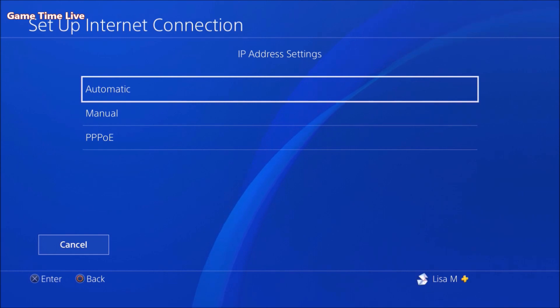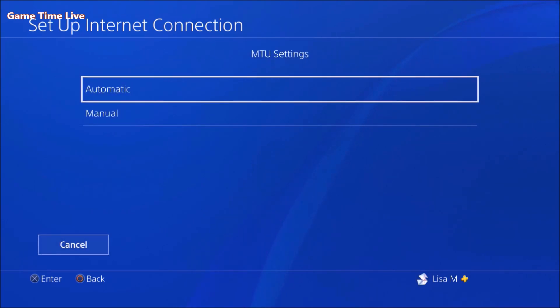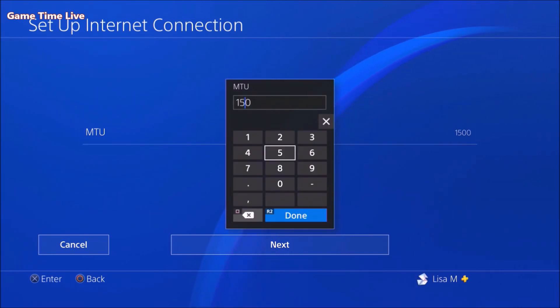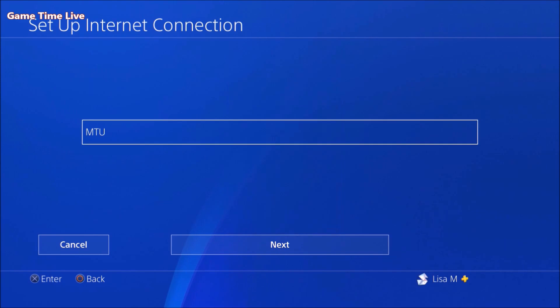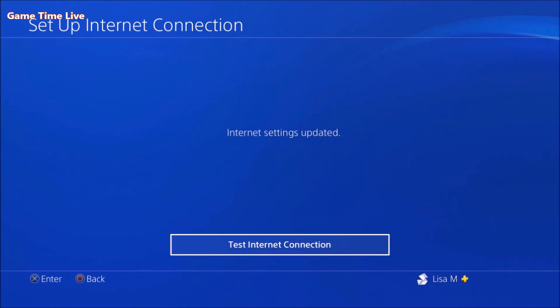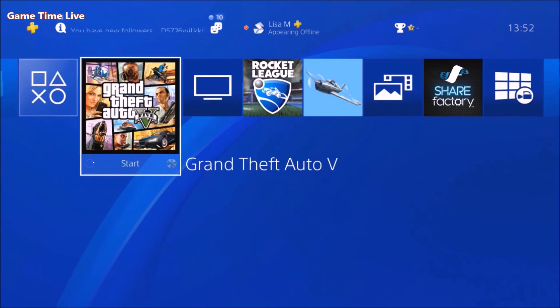From here go to Custom and choose your Wi-Fi connection, filling in the password if required. Put everything on Automatic and do not specify — except when you reach the MTU setting, where you want to go to Manual. Enter any number; 800 works for me. Fill that in, click Next, then click Do Not Use, and go back. You don't have to test your Wi-Fi connection.